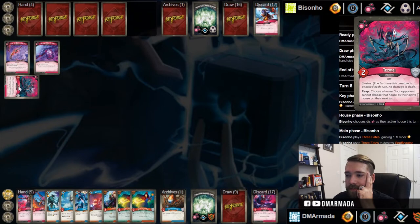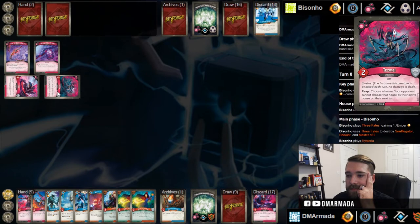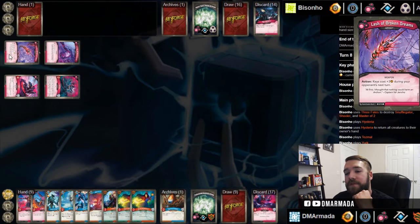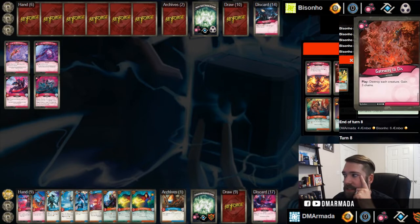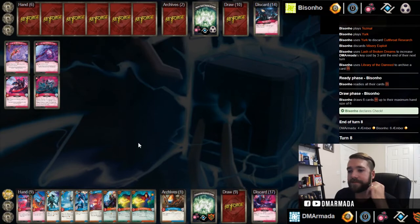Yerk. Another Cutthroat Research. Misery Exploit - I'm assuming he's going to do this stuff too. Library of the Damned - so things are at nine now. Interesting, this is what's left in our deck - good stuff. Best way to get to it is to burn through these four cards. Technically we can burn through five cards, so that's probably what we're going to do. We'll take the archive, play another thing.